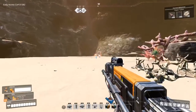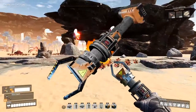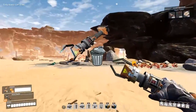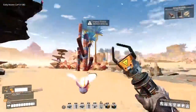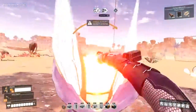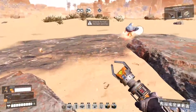Let's take a look at the weapons in Satisfactory. We have the Xeno Zapper — or as I like to call it, the garbage zapper 1.0 — it's garbage. The second weapon you should unlock as soon as possible is the Xeno Basher. If you don't have it yet, pause this video, go unlock it, then continue.